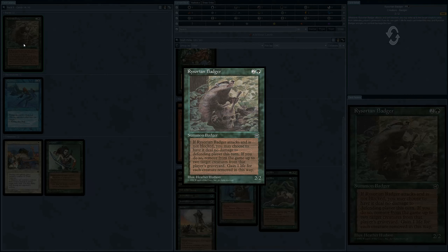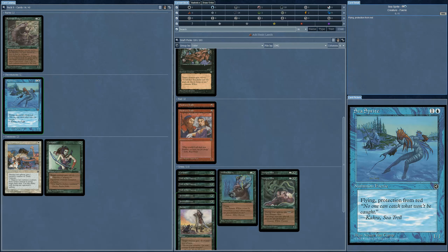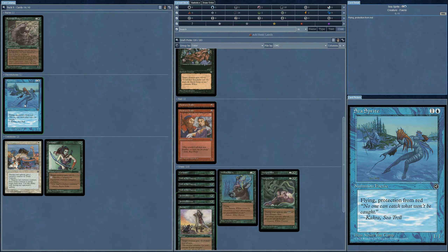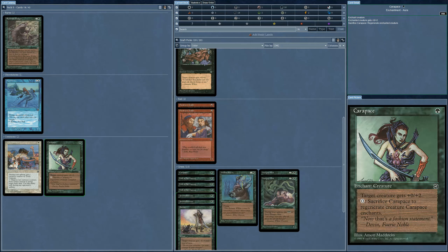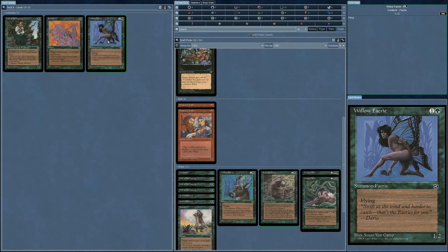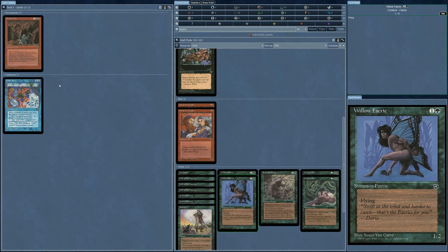The Badger — look at him, beating on that skull. Classic artwork. If he's attacked and not blocked, you may choose to have him deal no damage; if you do so, remove up to two target creatures from that player's graveyard and gain one life for each creature removed. Considering the other choices here, I'm going to take the Badger. And we'll definitely go for the Fairy.